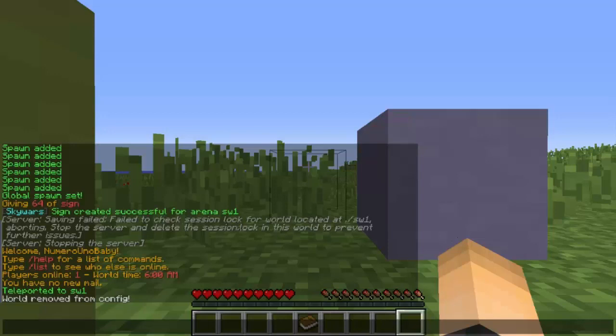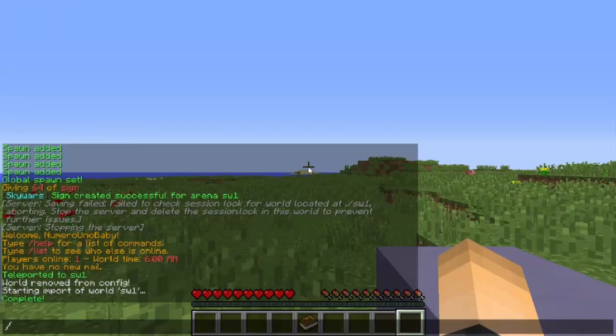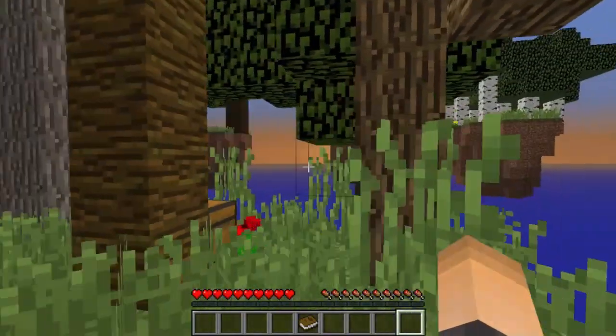You're also going to need Multiverse Core, which lets you manage multiple worlds — you'll need this for pretty much any minigame plugin. Drag your Skywars map into your main folder with all the other worlds. Then import the world by typing slash mv import, the world name, then 'normal'. That loads the map in. You can teleport to it with slash mv tp and the world name.